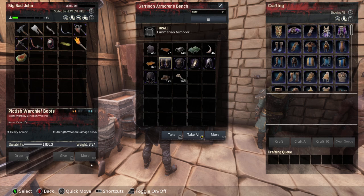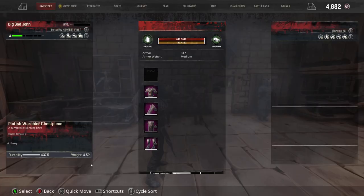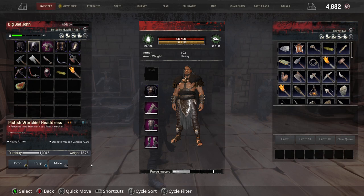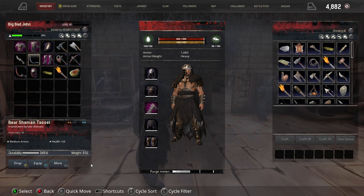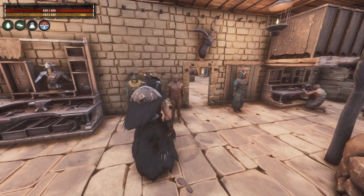He made the Pictish Warchief armor because each piece has a strength weapon damage bonus of 3.5%. That's really quite good. So he's gonna go ahead and take those and put them on.